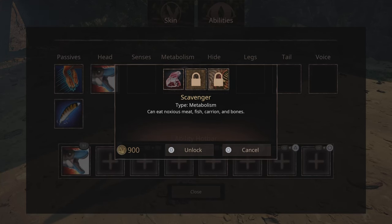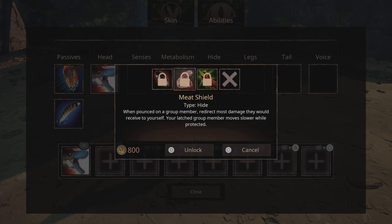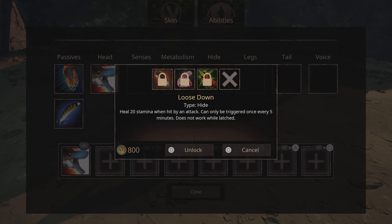Metabolism: insectivore and scavenger, same as always. Then we have a static — clean: stamina drains 20% flat slower while pounced. That sounds super good, I'm probably going to use that one. Meat shield: when pouncing on a group member, redirect most damage they would receive to yourself — your last group member moves slower while protected. So if you're pounced on something and a Rex bites it, that damage goes to you. Loose down: heal 20 stamina when hit by an attack, can only trigger once every five minutes, does not work while latched.